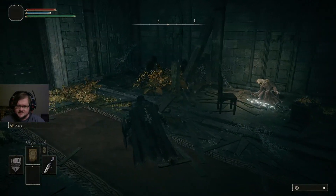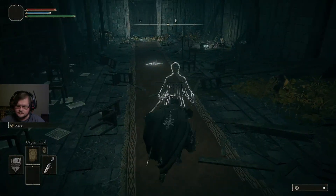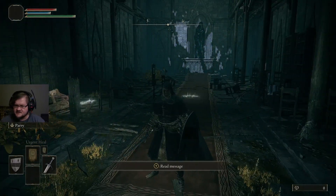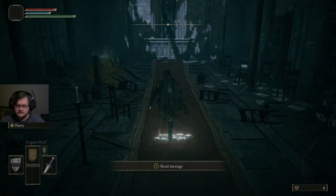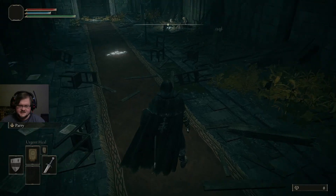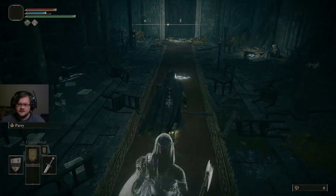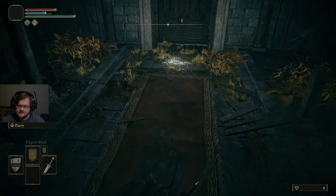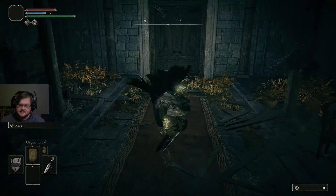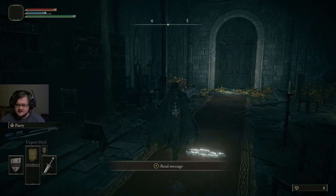Now listen to the comparison between us walking and sneaking — it's still there, but it's less pronounced. Running is probably a little bit louder than walking. This is important because we have this spell called Assassin's Approach. We can run, we can jump — it gets rid of all sound, including running through water. It also gets rid of a lot of the sound from dodging as well. Swinging still causes a lot of noise.